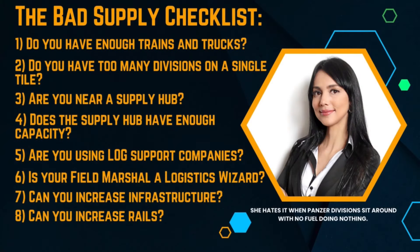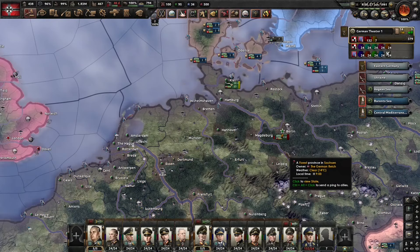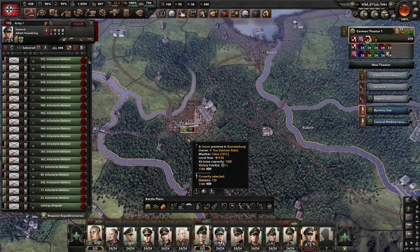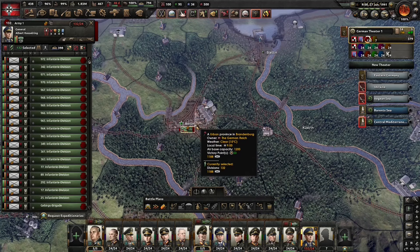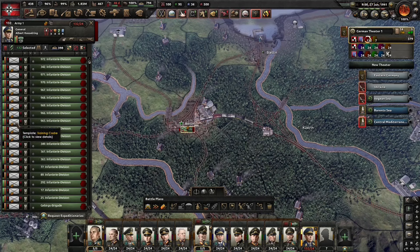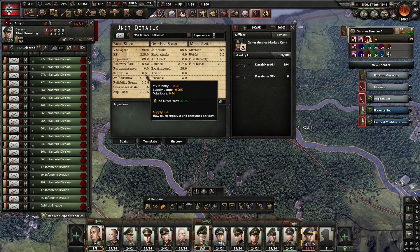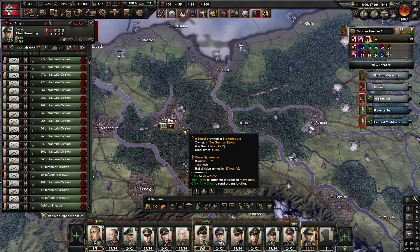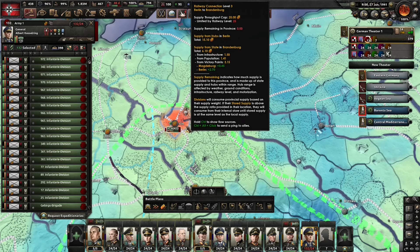Item two: do you have too many divisions on a single tile? I showed this earlier with panzer divisions, but let's look at it again with infantry. You can see I have 132 pure infantry divisions sitting in Berlin and they are facing some supply issues. The supply issues are not as severe as with panzer divisions because this template has a much lower supply footprint, but you cannot ever stack an infinite number of divisions on a single tile. Berlin is the supply capital for Germany — the place from which all supply originates — and even Berlin has a finite amount of supply capacity per tile.